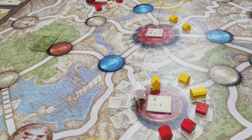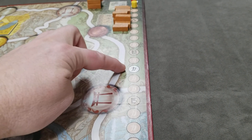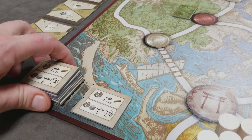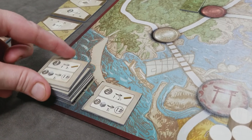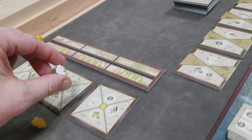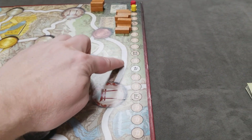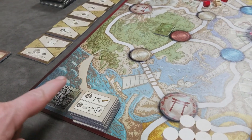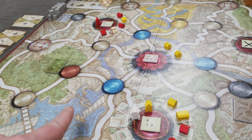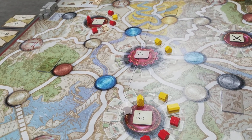After wages and income, check for game end. The game ends if any player reaches 12 victory points, or if the last merchant tile has been flipped over. If the game hasn't ended, put out the next merchant tile, all players pull back their officials and authorization cards, and rotate the start player clockwise. When the final turn is triggered, complete the entire game round including wages and income, then proceed to final scoring.